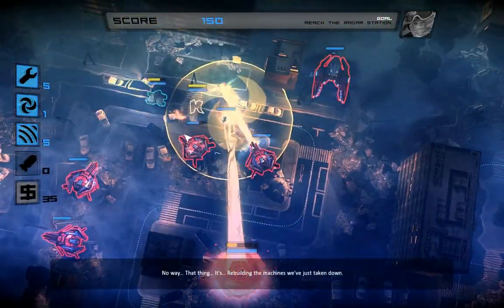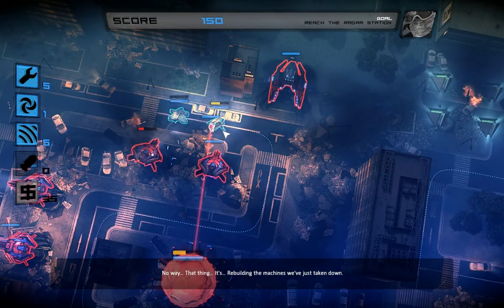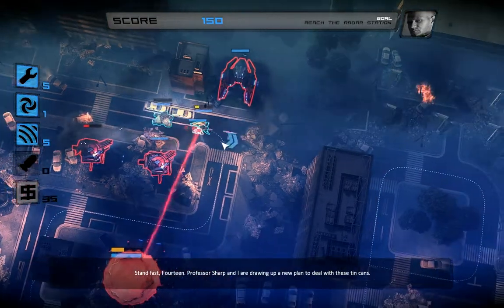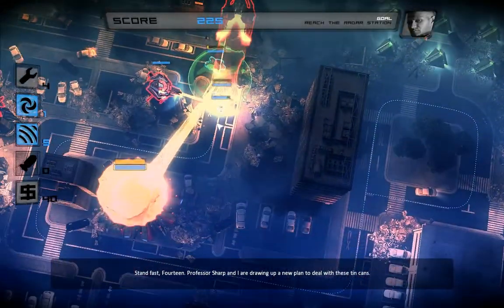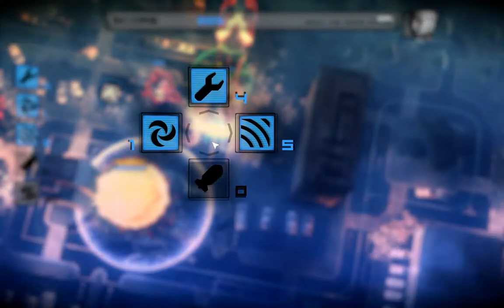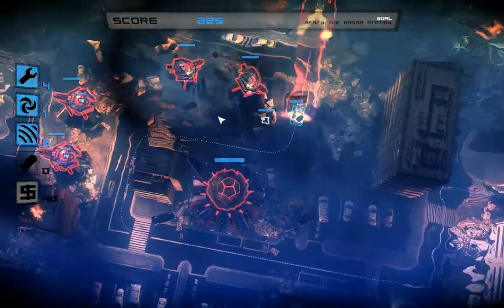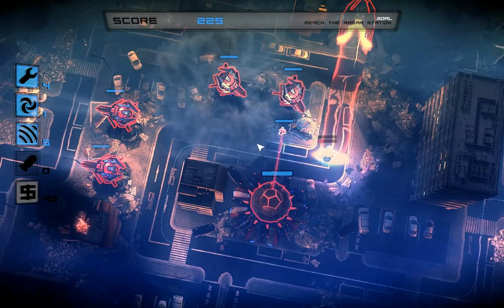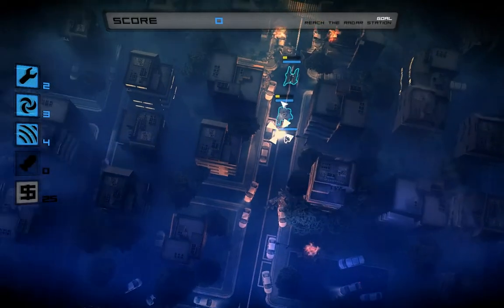No way! That thing — it's rebuilding the machines they've just taken down! Stand fast, 14. Professor Sharp and I are drawing up a new plan to deal with these tin cans. No way — we're halfway to our destination! That's just crazy.